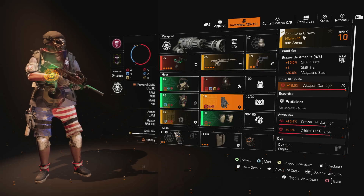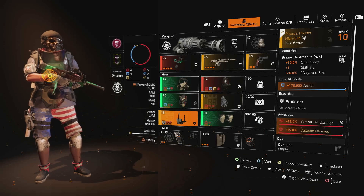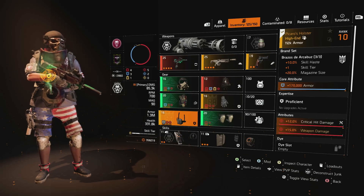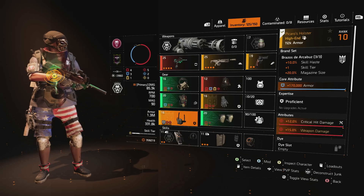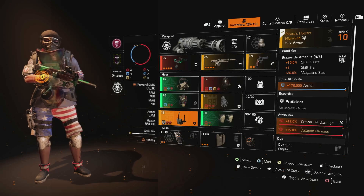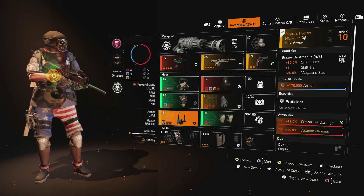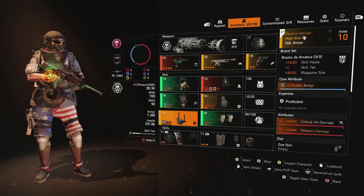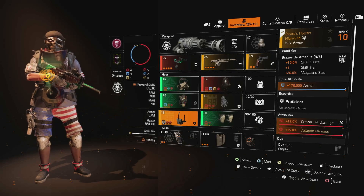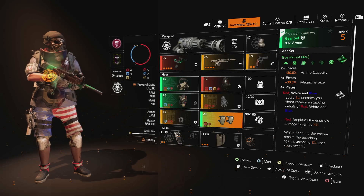For the holster we've gone with the Ninja Bike Messenger bag's sidekick, Picaro's Holster. It gets us that plus 20 mag size, getting us all the way to our 90-round mag for the Chatterbox. For the secondary attribute we've rerolled to crit hit chance - whether you go crit hit chance or crit hit damage in this slot will depend on your personal math - and we also have a weapon damage core in that second attribute slot.